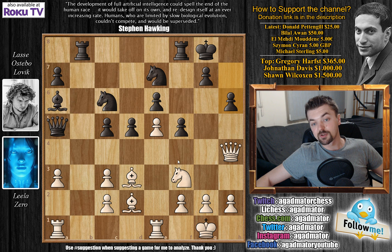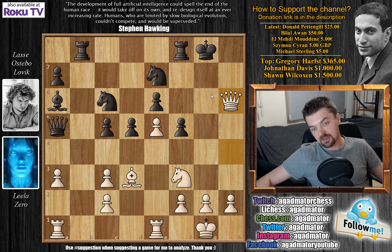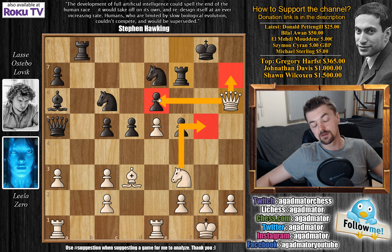But this gives Leela the opportunity to grab the h6 pawn with the bishop — bishop captures on h6, pawn captures, and queen captures. Is it really a piece sacrifice? She did grab two pawns — two very important pawns for the piece. With two pawns for the piece it can be considered a sacrifice. So now rook to f7, definitely the best idea. You don't want to allow knight to g5 with terrible threats of queen h7 and capturing on e6.